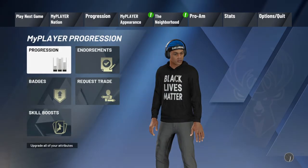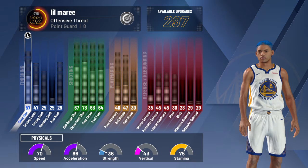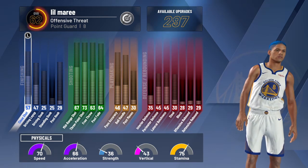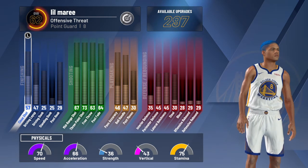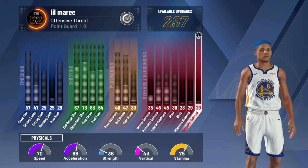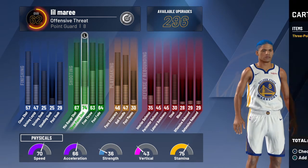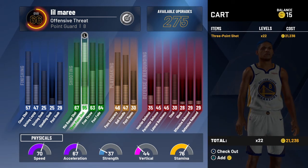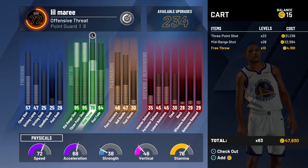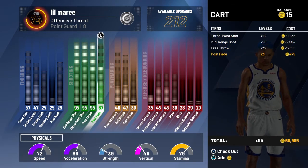His position is point guard, he's number 8, his badge is Offensive Threat, and he's 60 overall. He plays for the Golden State Warriors and his highest stat is shooting. He could level up so much - all the way to 95.